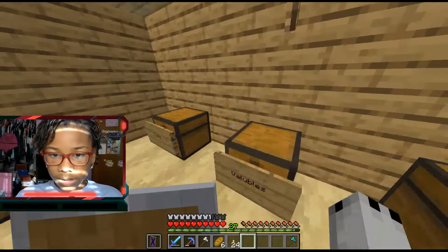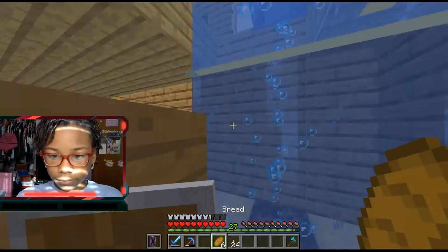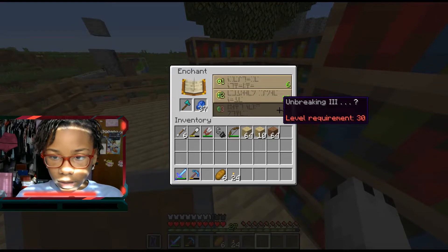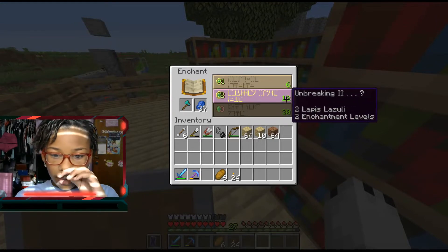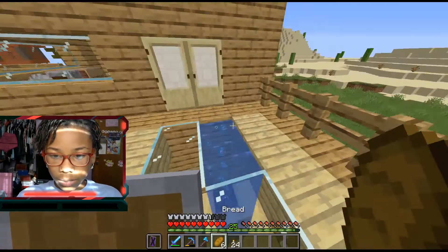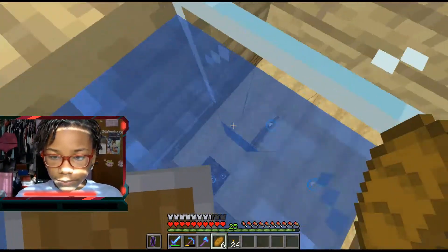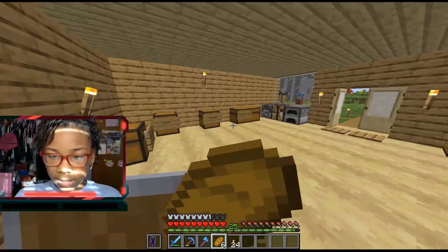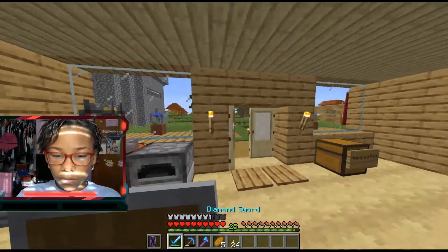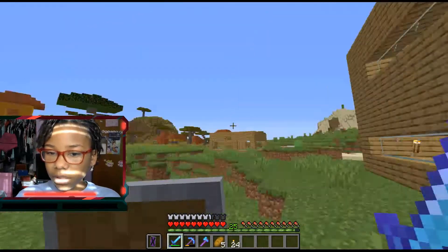But it has to be done. Let's enchant it — we can only get Unbreaking 2, I guess. Not the best enchantment but at least we have one. All right, so we've enchanted all of our stuff.